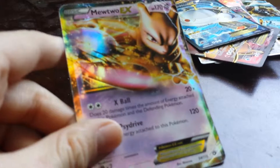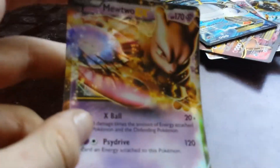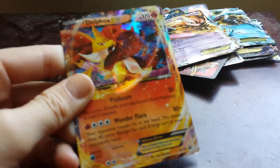This is a really powerful card — Mewtwo has 170 health and does 20 times and 120 damage. This is a really powerful card if you have it. The next one is Delphox EX, which has 170 health and does 180 damage. That's a pretty good card.